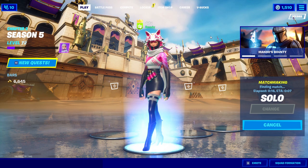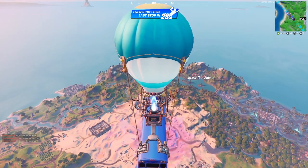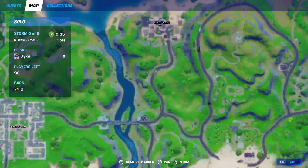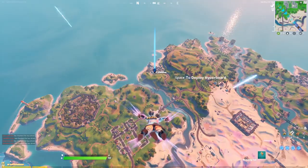The first thing I want you guys to do is load up into a game. Once we are in a game and inside the battle bus, it's time to bring up our map. When our map is open, we're going to go to the very top and mark Craggy Cliffs. This is going to be where the quad launcher is. Once you've done that, jump out of the battle bus and make your way there.